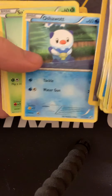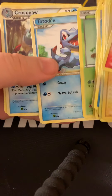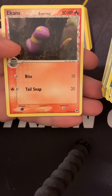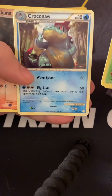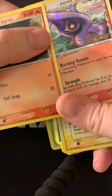Oshawott from Black and White Base, Snivy from Black and White Base, this Totodile from HeartGold SoulSilver Series, this Croconaw from HeartGold SoulSilver Series, and we have the Ekans. And of course the Delta Ekans to go with my Delta Species Arbok.